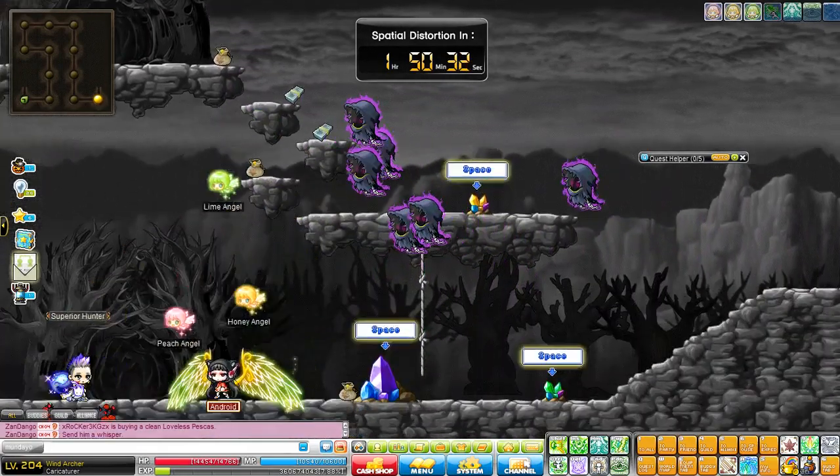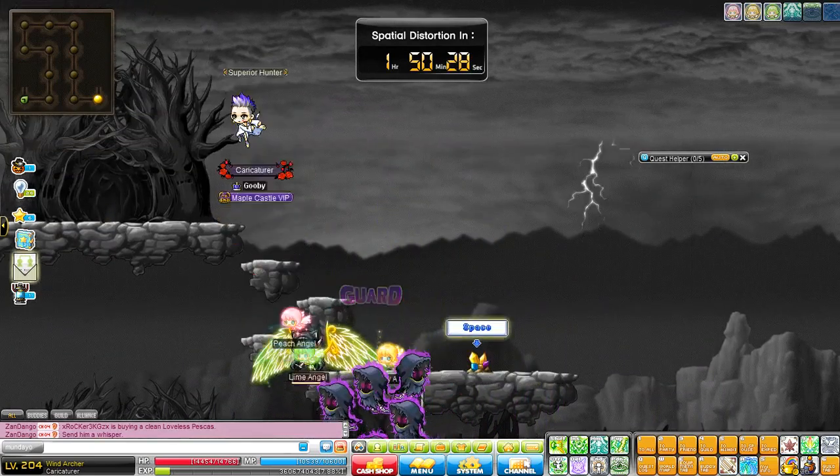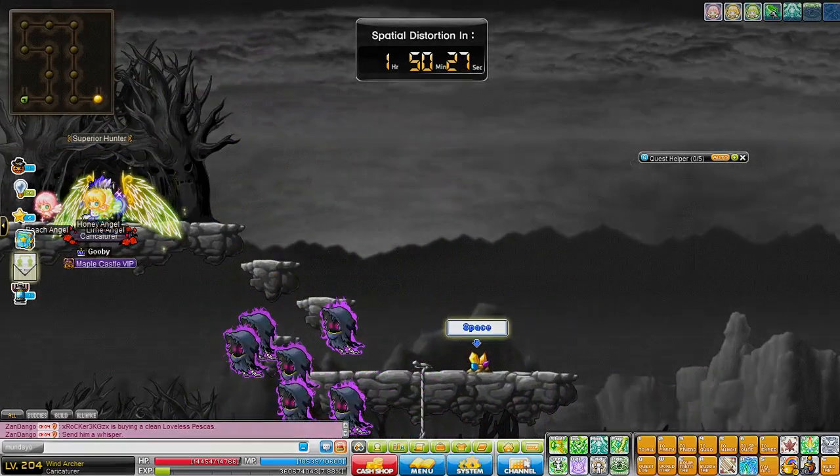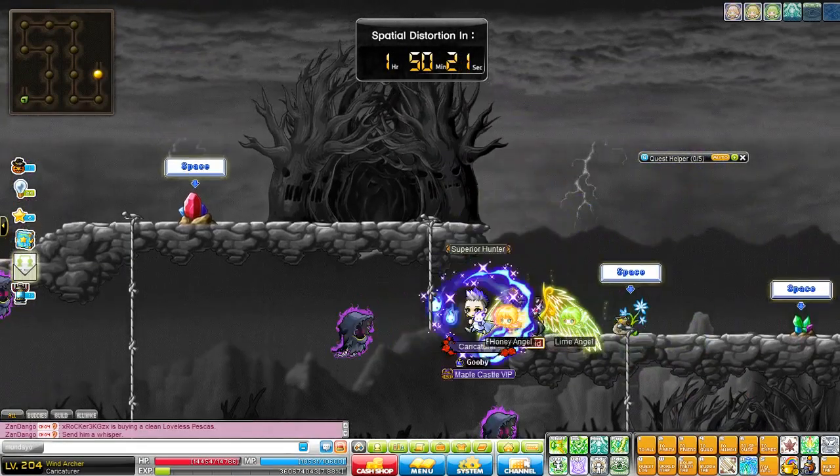Your objective is to navigate to where you can receive your final set of quests, which involves collecting 100 memory imprints and 50 heart seeds. Just make your way up following the portals.